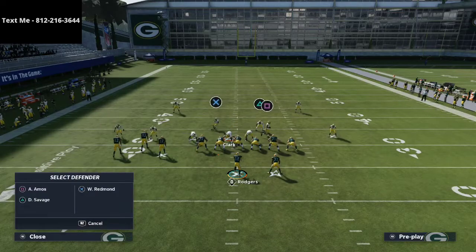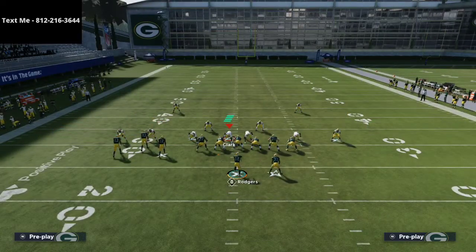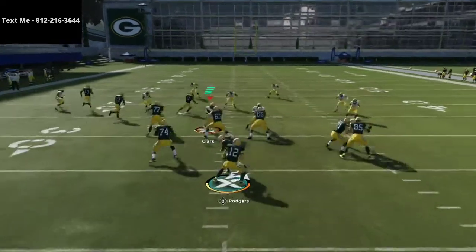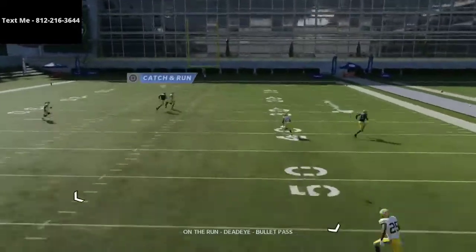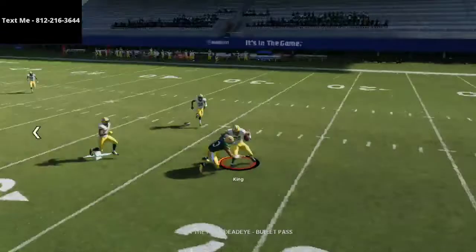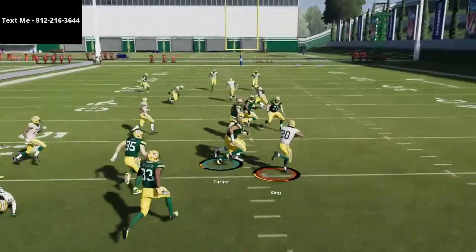Next we want to test how this plays against the skinny post. For this example we're not going to user that zone, we're just going to let it play naturally with pass commit. And it does a good job of matching it — we're able to get the interception every single time. Good job by the defense there.